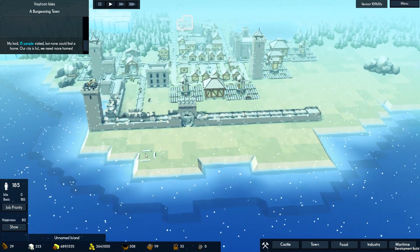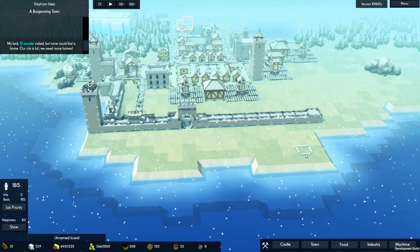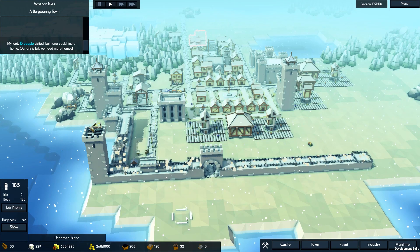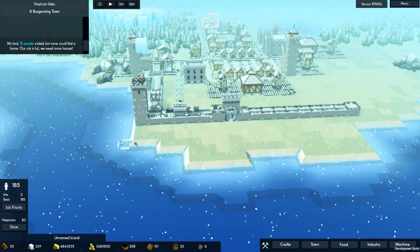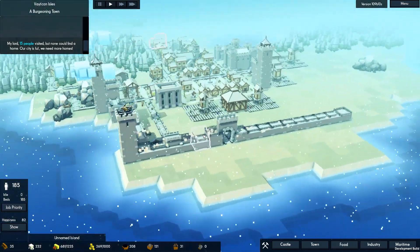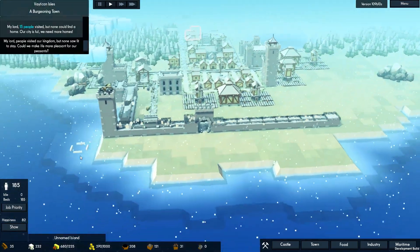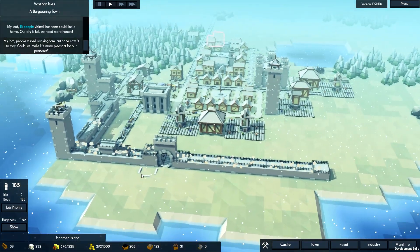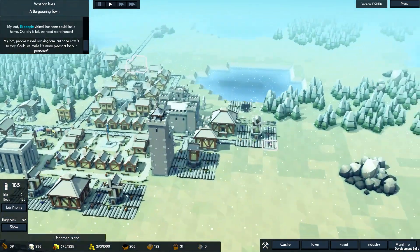I'll probably have some kind of defensive structures, maybe on the corners here. Maybe a little bit of a kill box, but I know their boats will attack the towers anyway because they just enjoy doing that. So it doesn't really matter if you make a kill box or not — they'll try and find other ways through. So yeah, we're going to build this wall up a little bit.